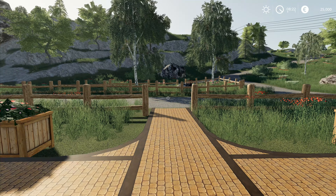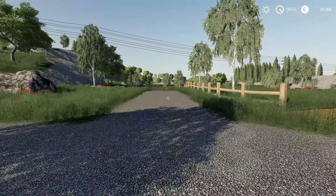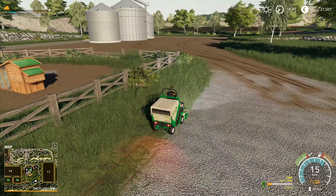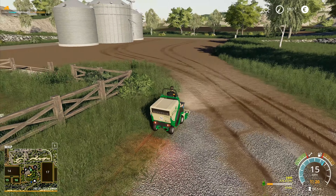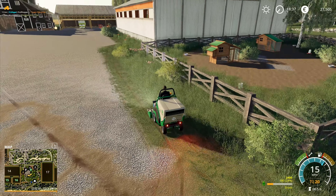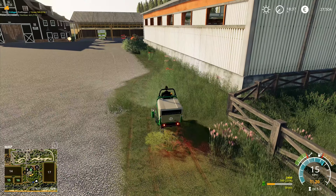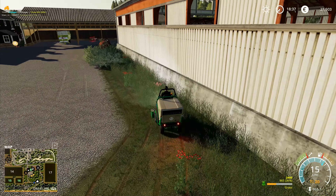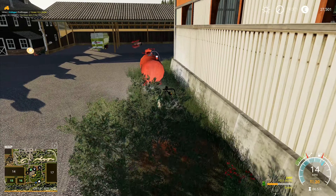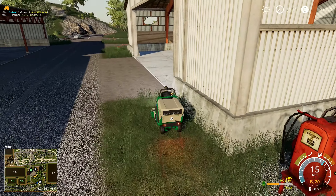Hey folks, it's Frithgar here — welcome back to Farming Simulator 19 on the Hagenstead map. I can just cut strips along the front of the barns like this, and that's going to make it look all neat and tidy. The flowers and bushes won't be cut, so it's not quite what I was after, but it's going to be better than nothing. We'll also just tidy up around the tank over here a little bit.